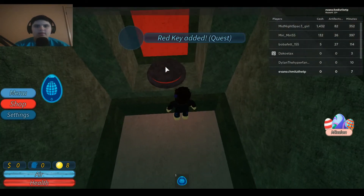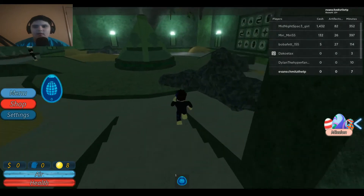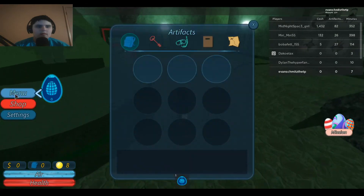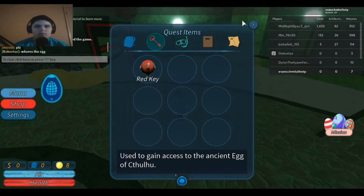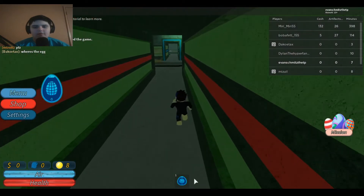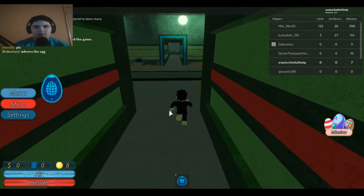And we got it — the red key added to inventory! Got your stuff. Red key. So you go over here — it looks like we have the blue room to take care of too.